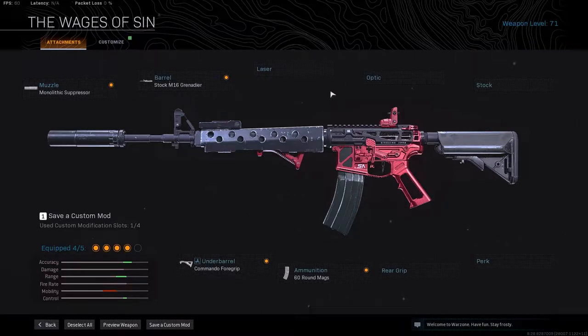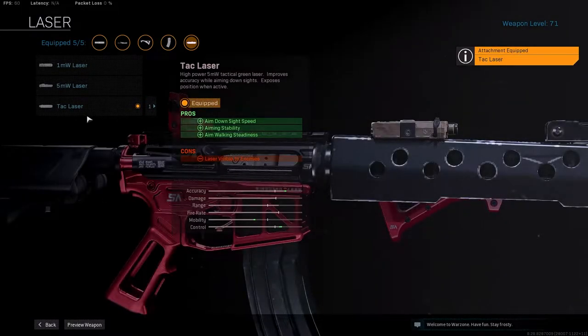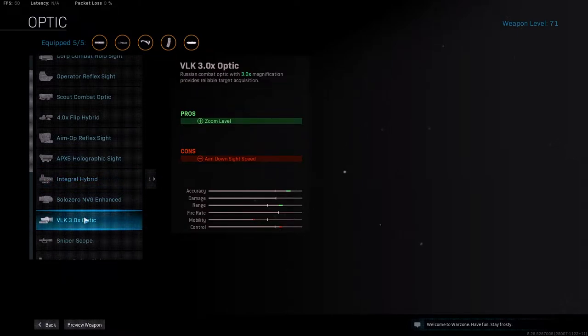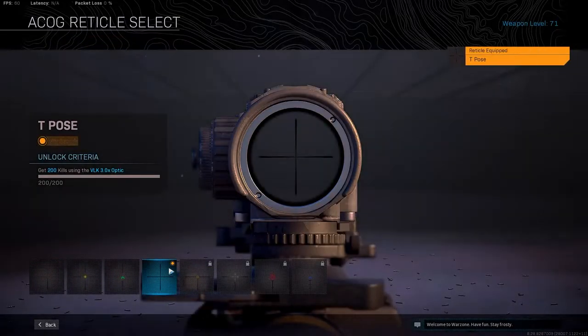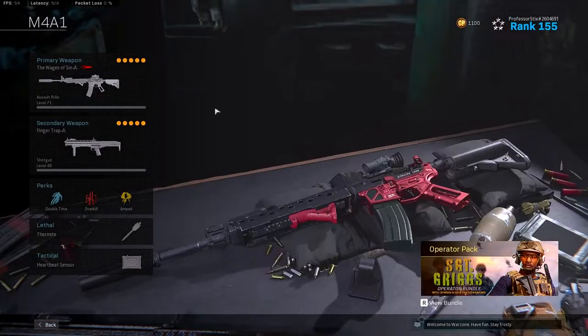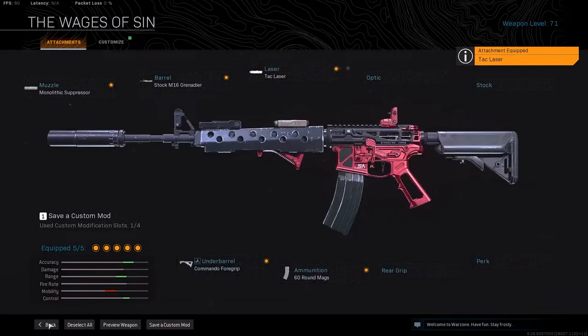This part is entirely up to you. I like the iron sight on the M4, so I usually go with the tack laser. The tack laser gives you aim down sight speed, aim stability, and aim walking steadiness. But if you don't like the iron sight, you can go with an optic. The VLK optic with the T-pose is absolutely cracked — it looks amazing, you can see your enemies very clearly, and I think the VLK gives you a little bit of recoil control. So either or is up to you, but for me I go with the tack laser because I like the iron sight on the M4.